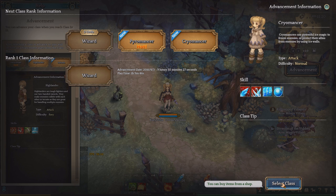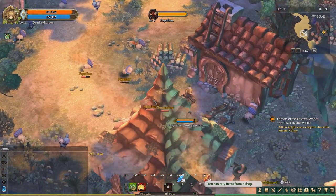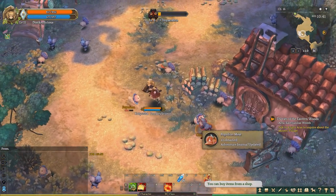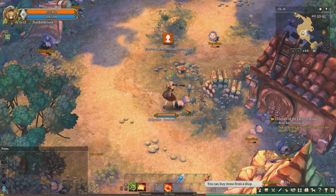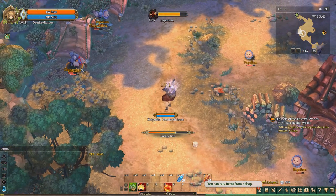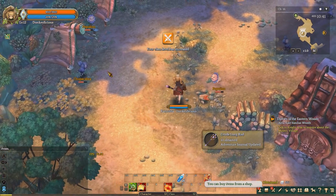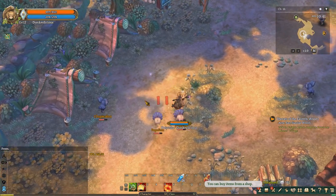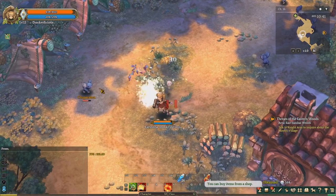I'll give you a quick rundown of the stats. The stats in this game are a little bit complex, and talking about them will pretty much require a video of its own. However, Strength is the main stat of the swordsman and archer archetypes, Intelligence is the main stat for the wizard archetype, and Spirit is the main stat for the cleric archetype. However, cleric is a little bit of a special case, because there are some classes in cleric that also require Intelligence as their main stat, and there are some that require Strength as their main stat.